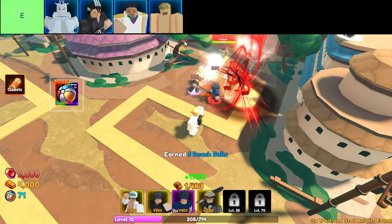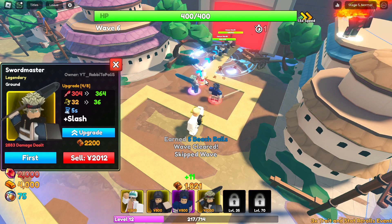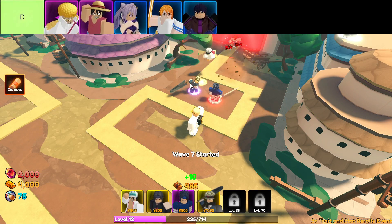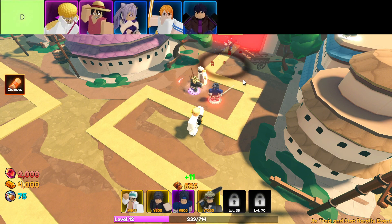These E-tier units are the ones you avoid unless you're in real trouble. The D-tier units are, in order from top left to bottom right: Buddha, Stretchy, Electro Slash, Annie, and Lightning Wielder.